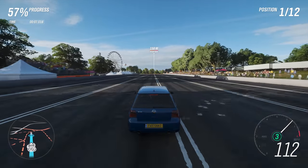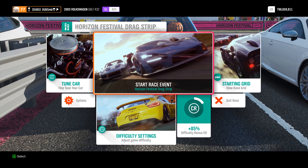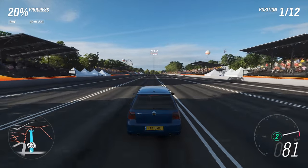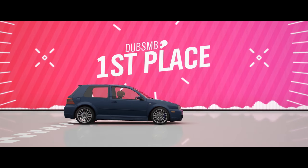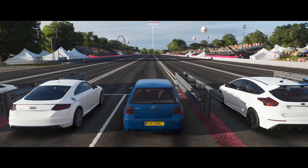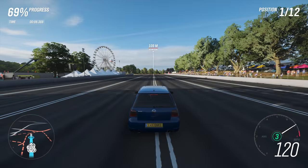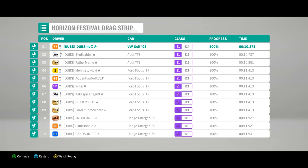10.255 is the fastest I've run after tweaking continuously. I'll do one more to check consistency. I need to short-shift second and third — as soon as it hits the red part of the rev range I have to shift; any later and it hits the limiter, and then changes gear really slowly. Manual clutch could help but I didn't tune for that. 10.273 — so 10.255 is the fastest, with some of the best shifts.